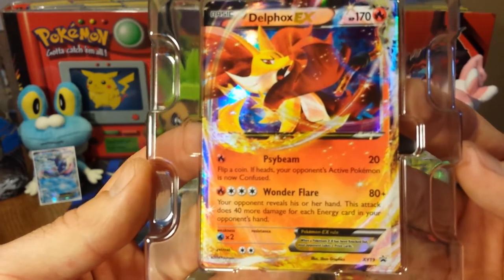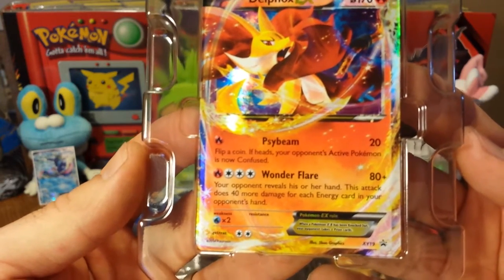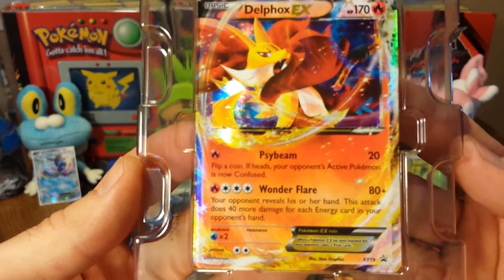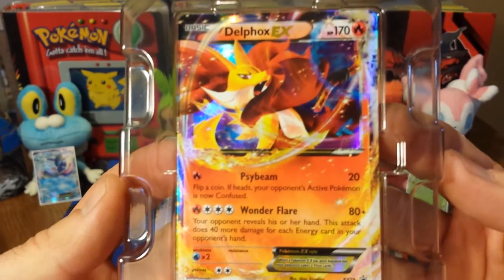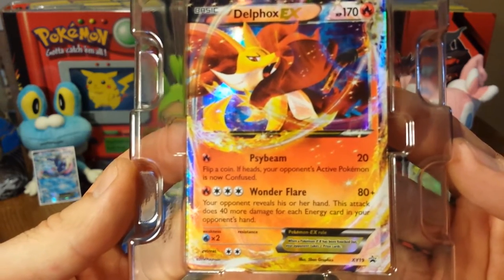However, the second attack, Wonder Flare, for one fire and three colorless energy, does 80 damage. And then your opponent reveals his or her hand. This attack does 40 more damage for each energy card in your opponent's hand. That is by far the most useful attack out of the three — it definitely has the highest possibility of being useful. There's no doubt about that. And with Delphox EX, as with the other EXs being a basic Pokemon, you don't even have to evolve to take advantage of this.